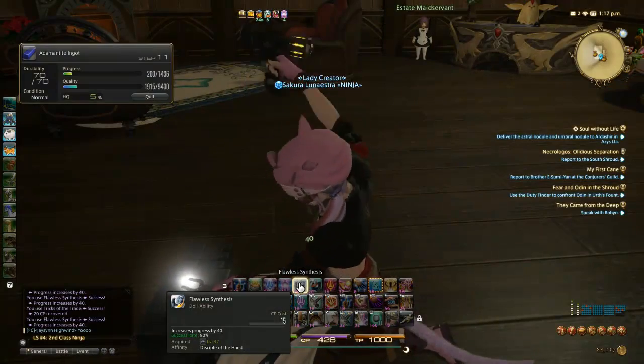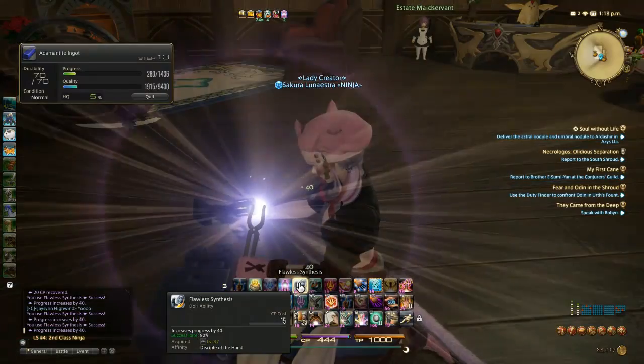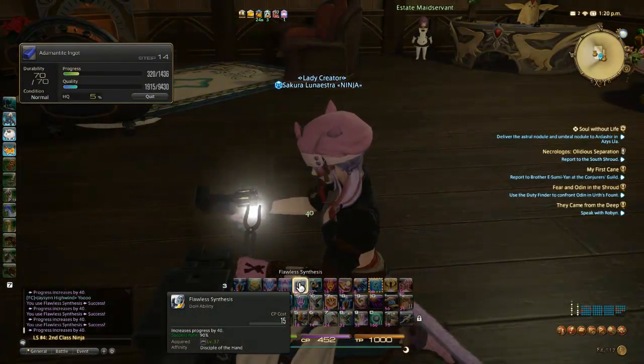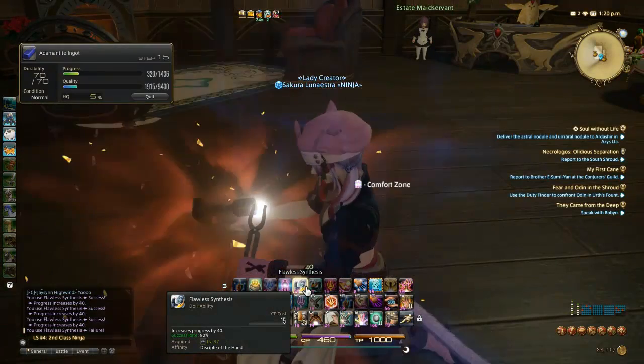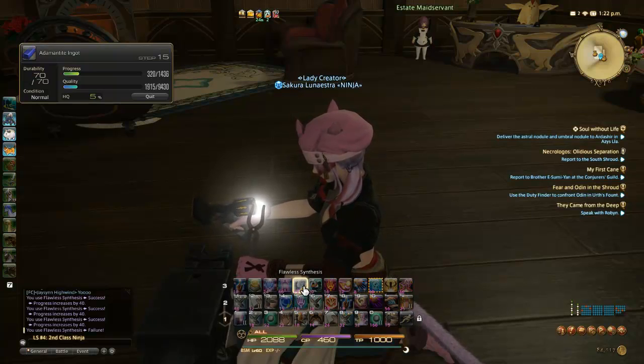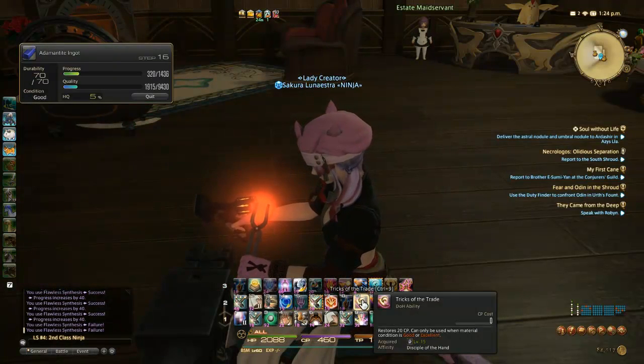When I'm actually in my Maker's Mark rotation, if I get a Good — even if I get an Excellent — I will actually go ahead and just absorb it for the additional CP, because it's highly, highly worthwhile. Right now I only have two hits left, so it doesn't really make a whole lot of sense to go ahead and do Comfort Zone. It would've made a difference there, but whatever.